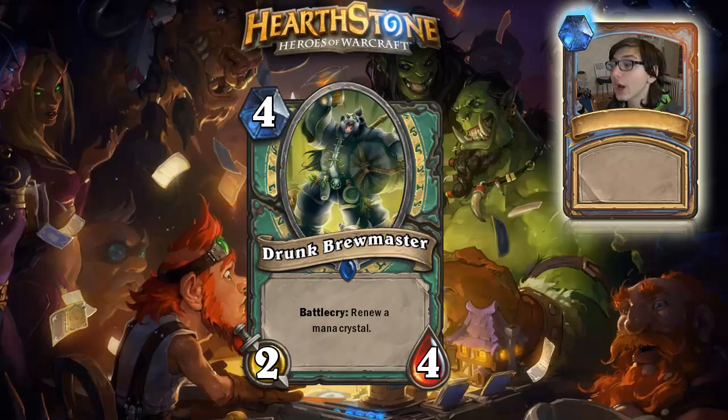Next card: 4 mana 2/4, Drunk Brewmaster — it's rare. Battlecry: renew a mana crystal. For example, say you have an Argent Squire and a Drunk Brewmaster. You play the Drunk Brewmaster on turn 4, you get one more mana because you have 4 exhausted mana crystals and it renews one, giving you 1 mana to play the Argent Squire. This is basically like a free coin, but it's not a spell so it doesn't trigger your Mana Wraith or stuff like that. I think it's a pretty fun card.